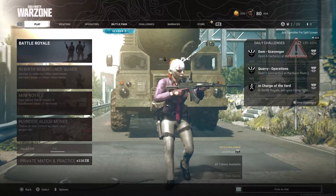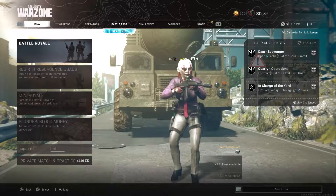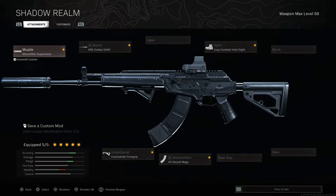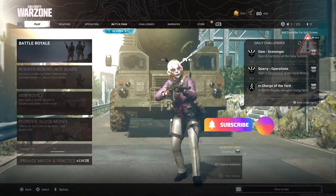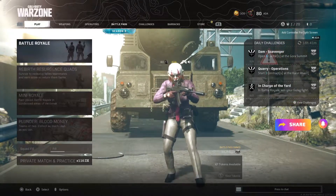Hey YouTube, 88gaming here. Today I'm going to be covering the AMAX — that weapon is still powerful even after the nerf. The attachments I'm going to be using for the gun are the 45 round mag, monolithic suppressor, the hollow combat sight with the blue dot, and the commando foregrip. Give this setup a try, it's a really good gun. If you're new to the channel, subscribe, consider liking and sharing the video, and turn on that notification bell.